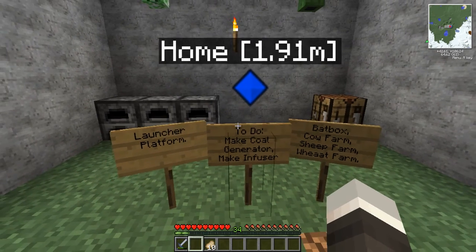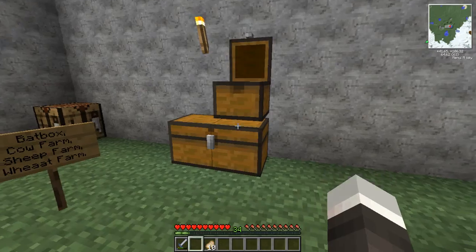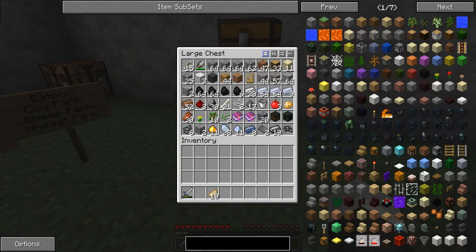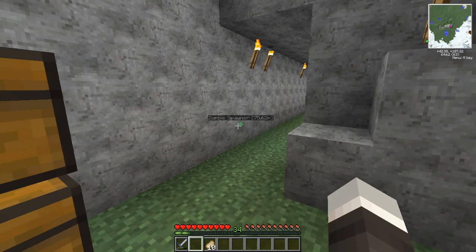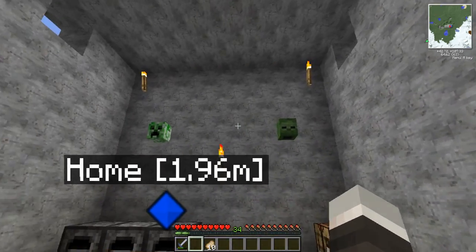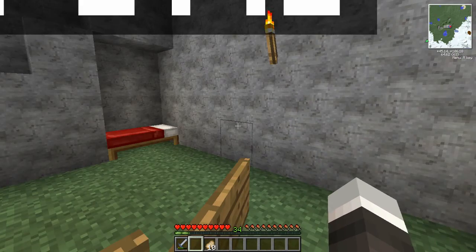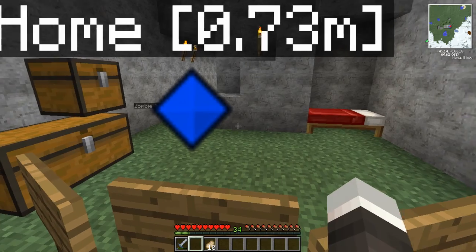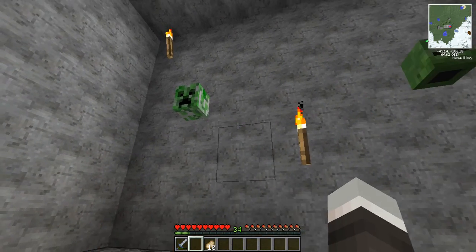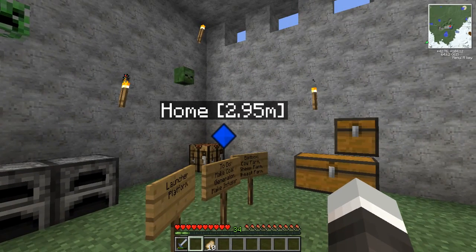Hey guys, what is going on? I've been mining for a little bit. I found a zombie spawner right over there, and I actually have a creeper head and a zombie head. The creeper head I got just before I came out of the mines - I killed a creeper and boom, there it was. I've never seen one of those before, so that's pretty cool.